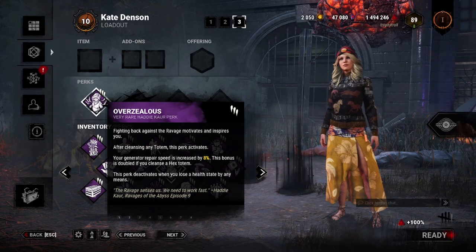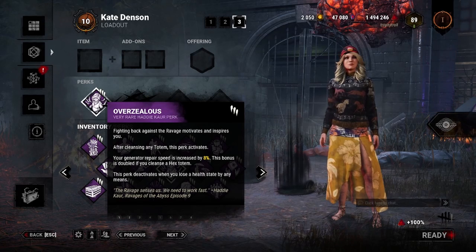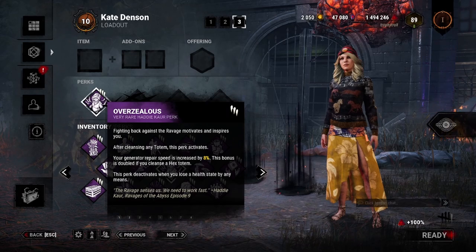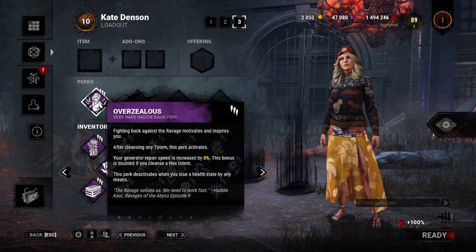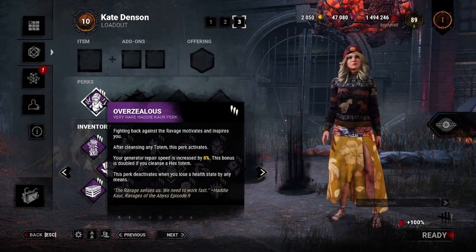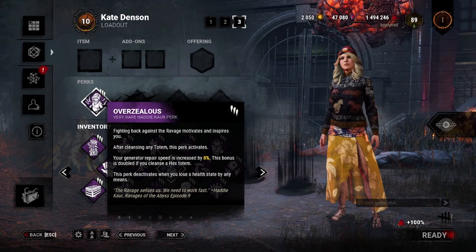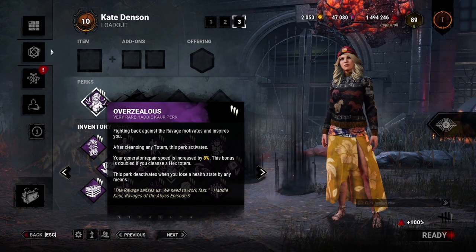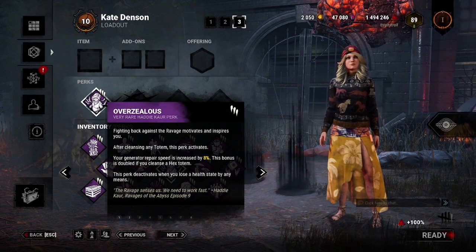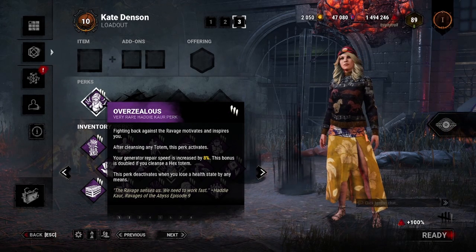Now if you were to work on gens for 175 seconds — about 2.1 gens with the speed bonus — then this perk would finally have a net gain, right? Well no, it would save 14 seconds on gens, but it still takes time to move from a totem to a gen. So extra time spent looking for totems to speed up gens will just make this perk worse. Sure, cleansing a hex totem will remove it and provide double the benefit, but it would still take 88 seconds to save 14 seconds on a gen — over 1.1 gens worth of time. So you have to do a lot of work on gens without getting injured for this perk to even get net value.